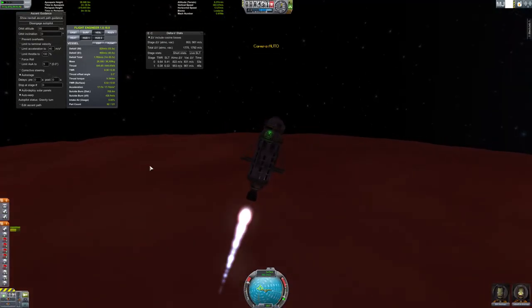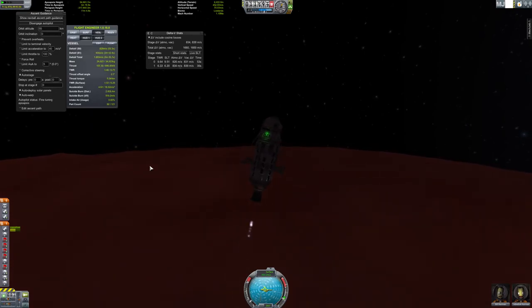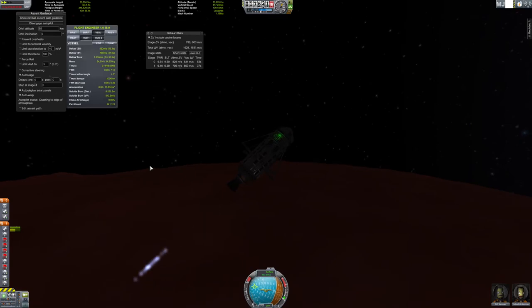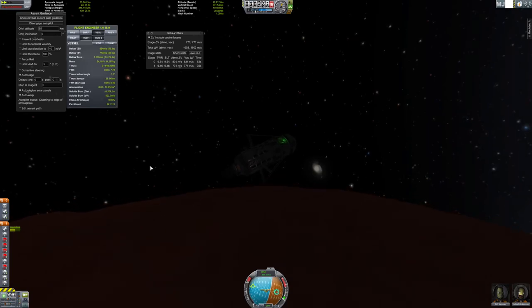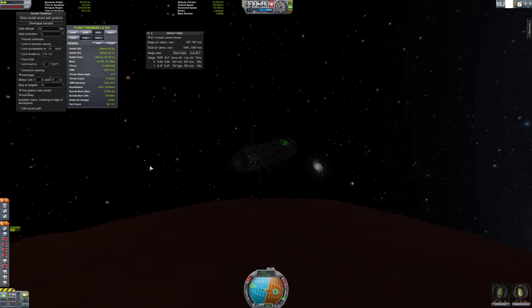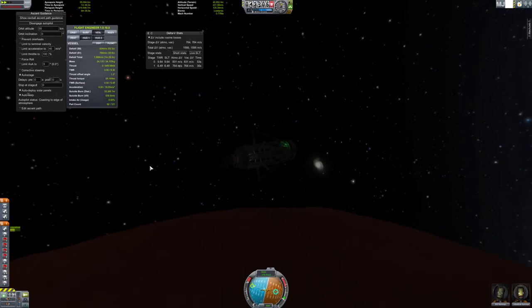Depending on how much delta-V we have once we get into orbit, I may decide to leave them in Duna orbit and rescue them later. Because if we start on the way back to Kerbin and there's not enough delta-V, we'll be lost in interplanetary space - and it's much harder to track down a ship in interplanetary space as opposed to orbiting a body.